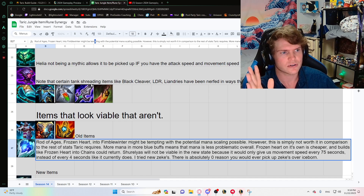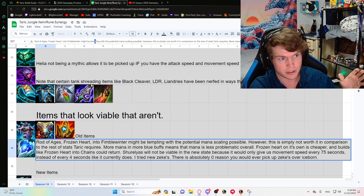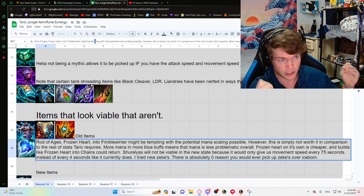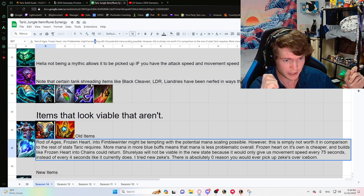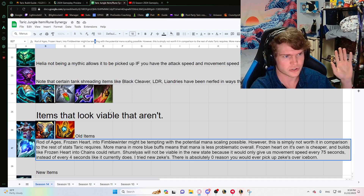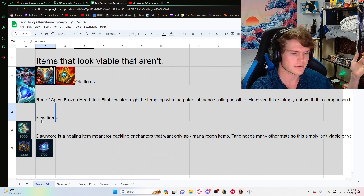Zeke's was situational before — now it's just bad. There is literally zero reason to ever build Zeke's over Iceborn Gauntlet, because one of them gives you a slow every two seconds and the other gives you a slow every time you ult. There's a huge difference between those two, and they give nearly the same stats. Just don't build Zeke's on Taric.